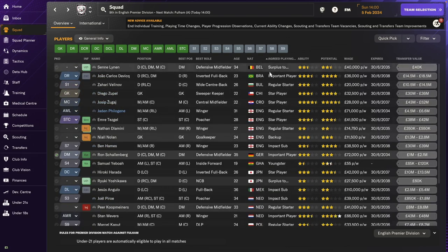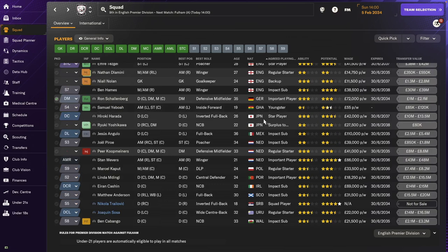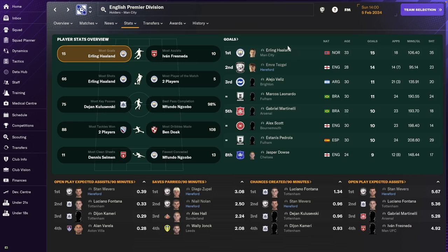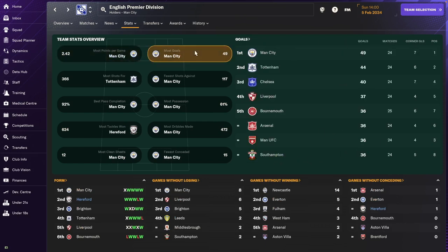As we saw last episode, we're becoming quite an international squad — one Belgian, one Brazilian, Bulgarian, one from Chile, Croatia, five English, one German, one Ghanaian, Japanese, Mexican, three from Netherlands, three Polish, Portuguese, Irish, Scottish, Serbian, Uruguayan, and Welsh. Quite a few nationalities! Another exciting thing is that our striker Emre Tezgel might be in the fight for top scorer of the season, which is quite good.